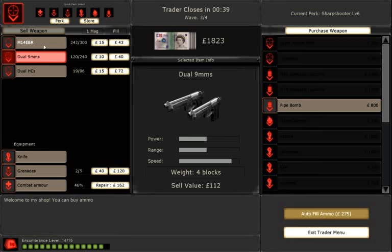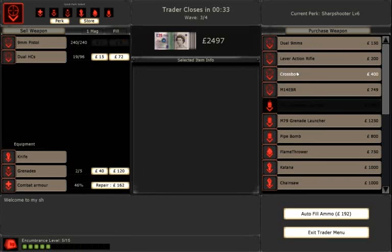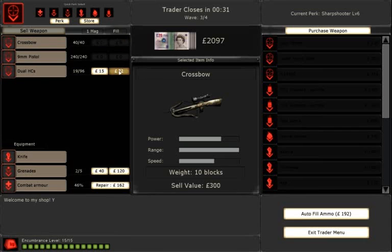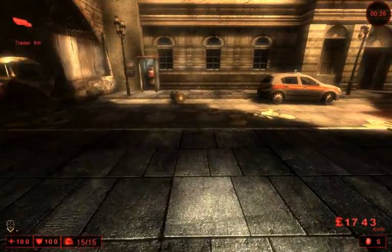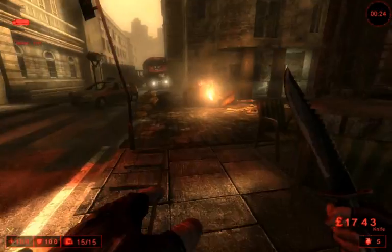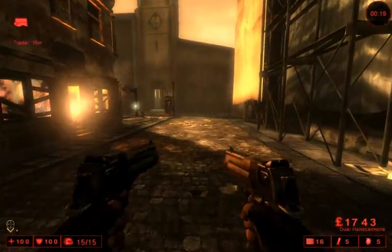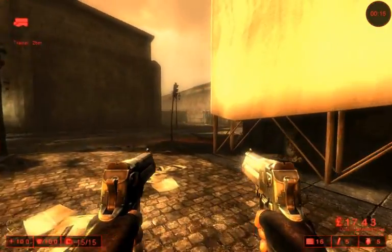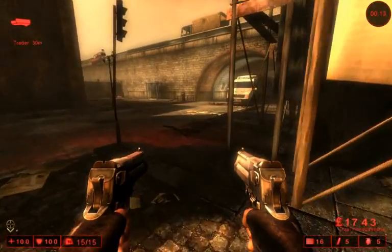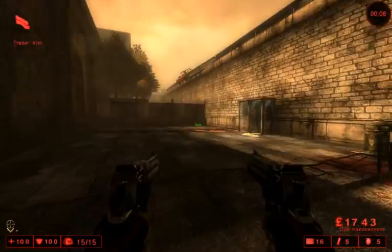Now I'm going to switch over here to the crossbow and buy that back. The downside of the crossbow is it's very heavy, very slow to reload, and slow to fire. The upside is it has a lot of power and a massive four times headshot damage multiplier. Combine that with the additional headshot damage you get as a sharpshooter, and combine that with the additional damage you get with the crossbow as a sharpshooter.